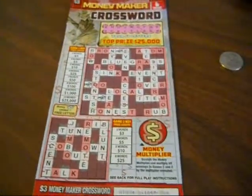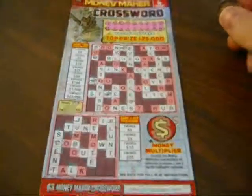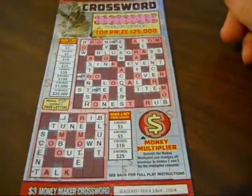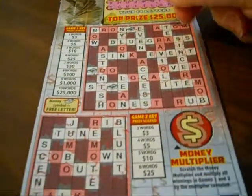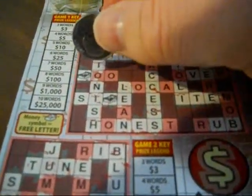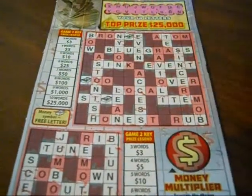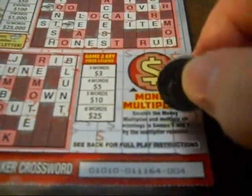Hey everyone, this is a Moneymaker crossword. It's a $3 ticket, and unlike some other ones that you can scratch, you have a three-letter one — but the three-letter symbol, which looks like a stack of dollar bills, is not worth double if you should win something. But what it does have is a money multiplier down here.